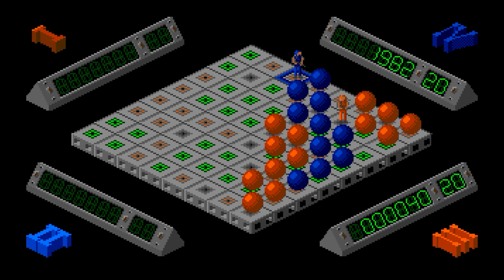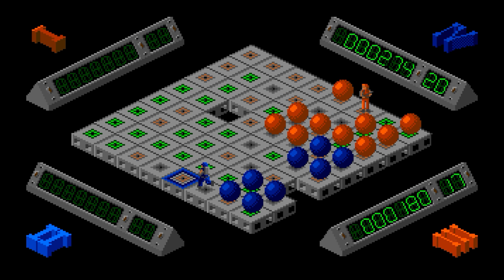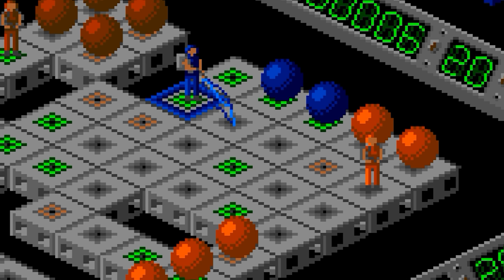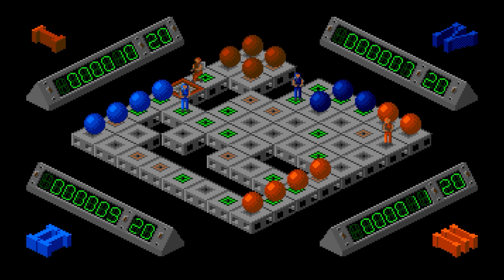There are only two ways to interact with it. Regardless of how you choose to control things — be it mouse, keyboard, or joystick — The Ball Game gives you one button for choosing your move and one button for making your move. When it's your turn, press the movement key to rotate through a selection of possible moves highlighted on the board, then press the select key to make it happen. That's it!